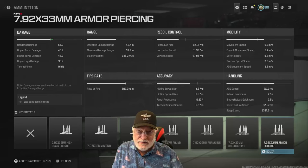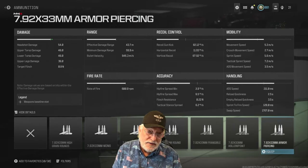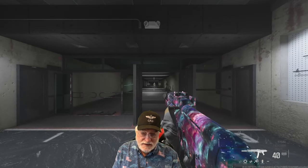Let's look at the recoil — and these are composite numbers, not bare bones. I'm doing a video on a specific configuration, and I will show you the bare bones numbers too. The recoil kick is 82.12 degrees per second, which should tell you something about my configuration. Horizontal recoil is okay at 12 degrees per second, and vertical recoil is about 68 degrees per second. Let's have a look at this beast in the shooting range.